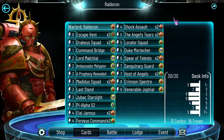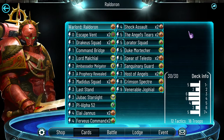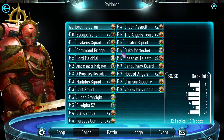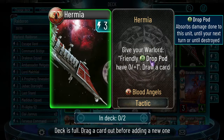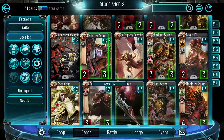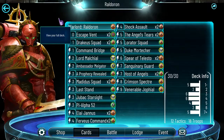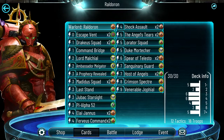About the deck itself — mainly with Raldron you can go two ways: either you go mainly for a Requiem build, or a drop pod build using Hermia, which boosts your drop pods by one health, and also the Melero Squad, which also gives one health to every drop pod you play. But I wanted to go with a more interesting and maybe less common build, and I think this deck is incredibly fun to play and has some YOLO moments that make it worth running.